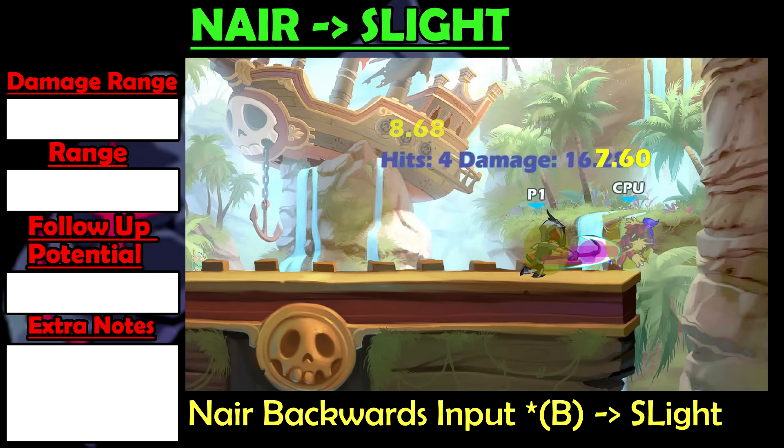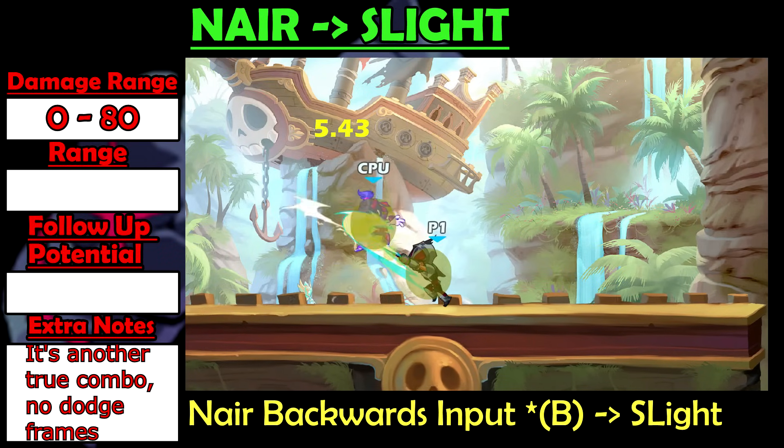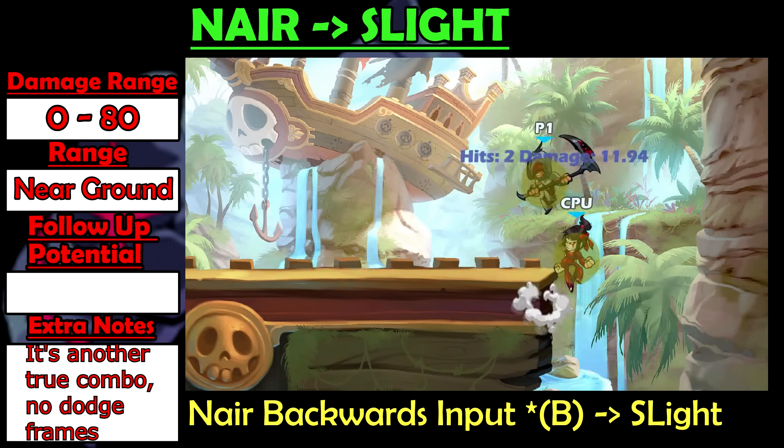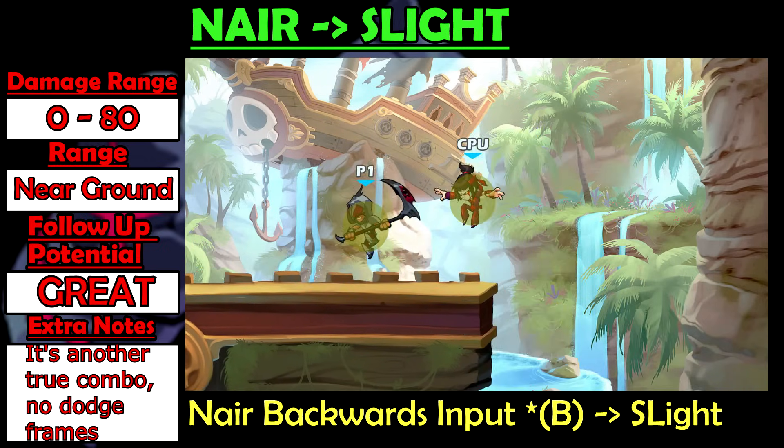Nair into Slight is a true combo at 0 to 80 damage. The trick is to land the Nair with active input backwards on the enemy, close enough to the ground that they'll be sent low enough for the Slight to hit immediately after. This combo has great follow-up potential.